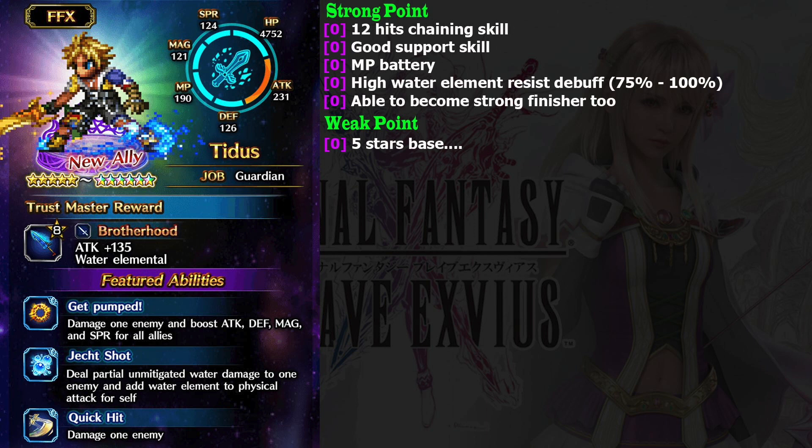You need to use his LB to debuff it. Luckily, his LB charges fast thanks to his passive, and the debuff effect is greater than 50%, meaning he can deal more damage once you have done that. His Quick Trick is also non-elemental, making him usable in any situation. He is also able to become a finisher if you already have too many chainers in your party. In my opinion, he is the best 5-star base at this moment.